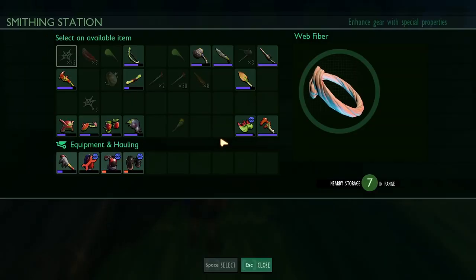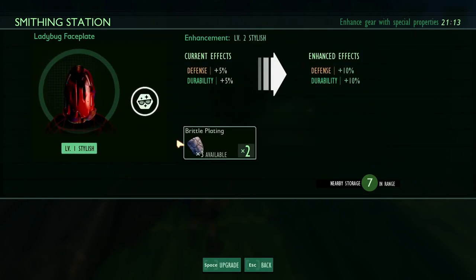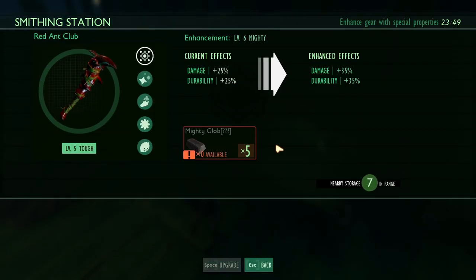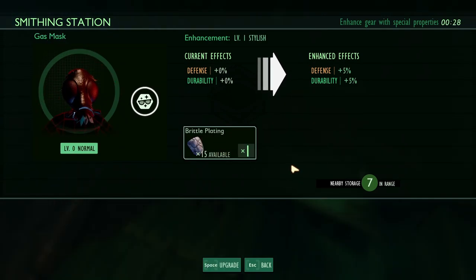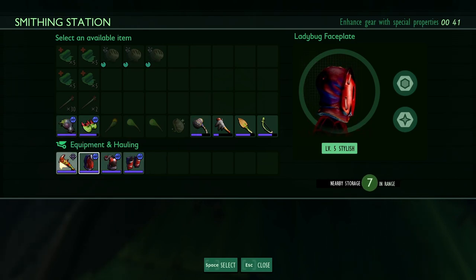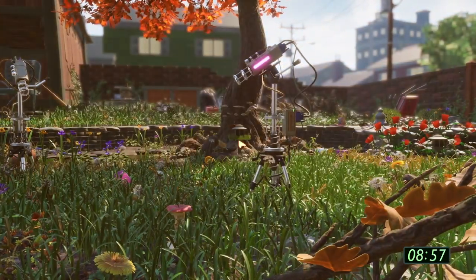I can upgrade my helmet. Now that I got some good practice in on the mosquitoes, it was time to get my red ant club, all my ladybug armor, and my gas mask to level 5 to get prepared for the haze. Gas mask — level two. All the main stuff we're going to use in the haze is upgraded to level 5. After upgrading all my gear, I got a good night's rest and started heading towards the haze.